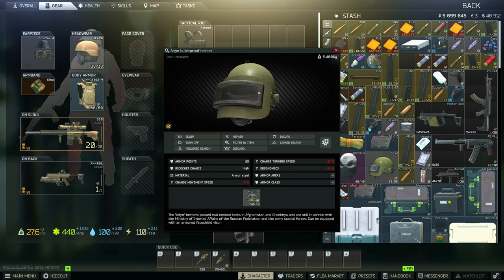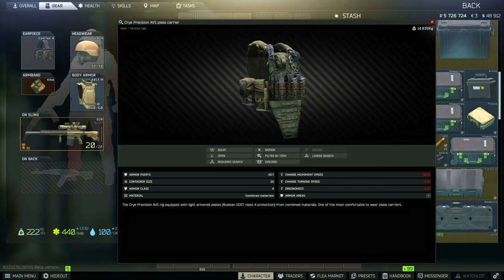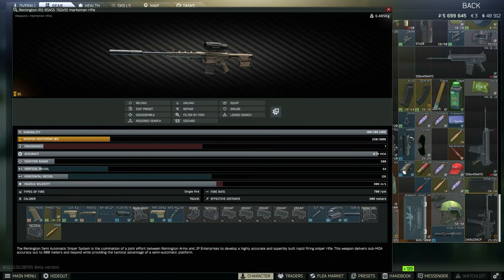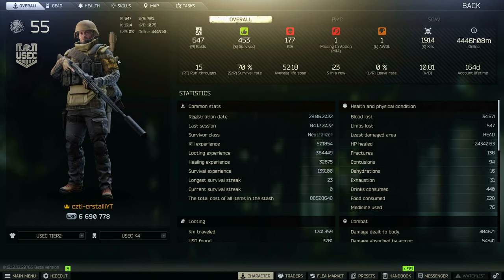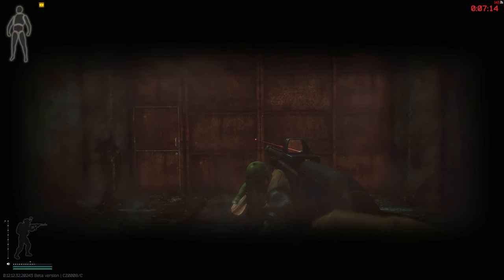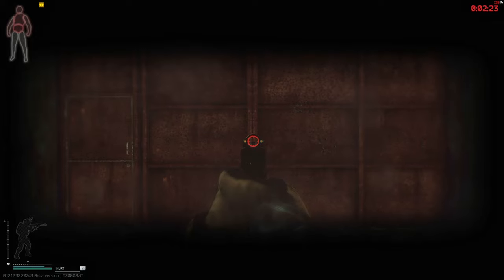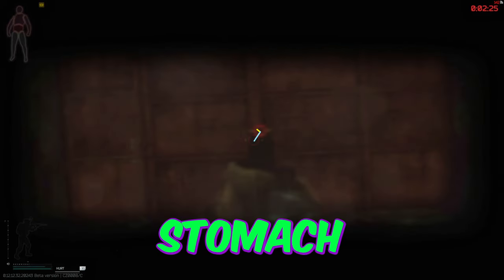Does armor class affect it? I'm not sure about helmets because that's hard to get enough data on, for obvious reasons. But for body armor? Not the three types that I tested. Does gun length matter? I don't know if you can get much longer than the MP153, but no — haven't you heard that size doesn't matter? Do pistols have less Aim Punch? Not really — a little less Aim Punch, but a lot more camera recoil.